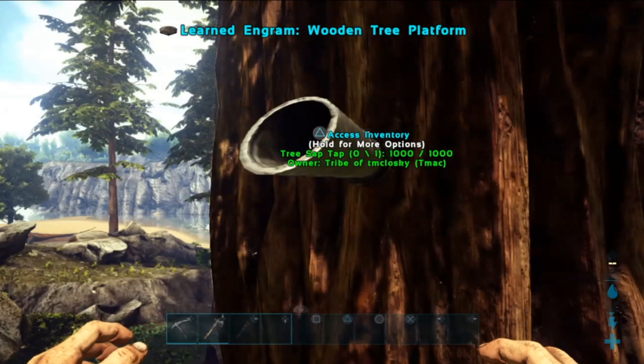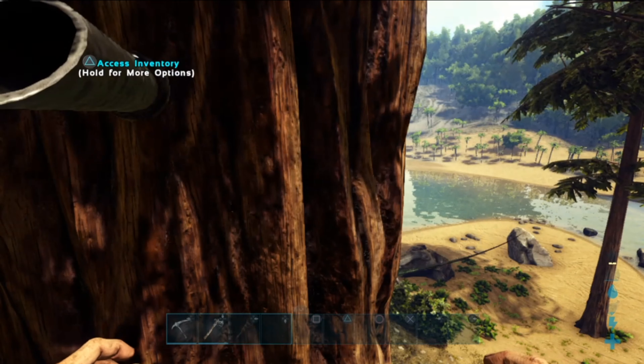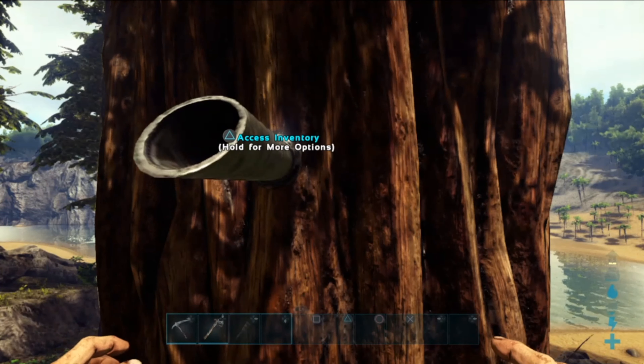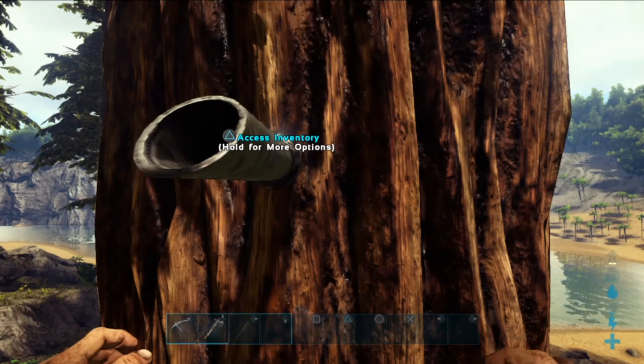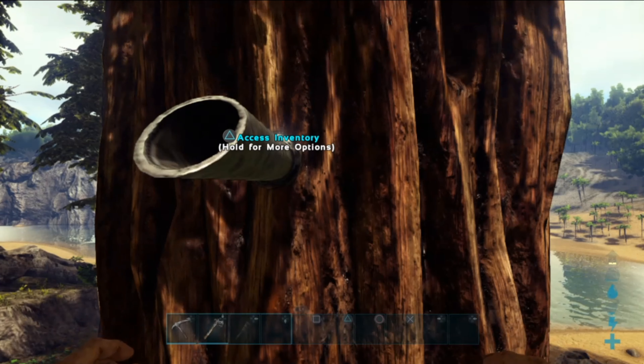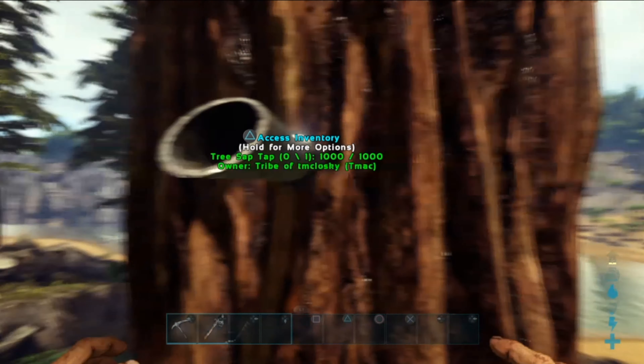I already got my tap, and all you have to do is find particular trees you can put this on — it's really easy to figure out. If you have the tap in your hand, just run it up to a tree. If it turns green, you can tap it; if it doesn't turn green, you can't tap it.